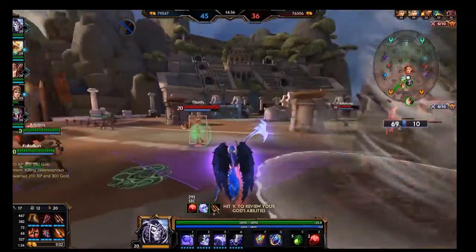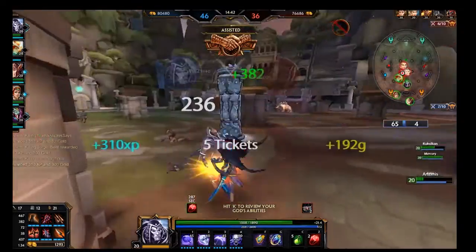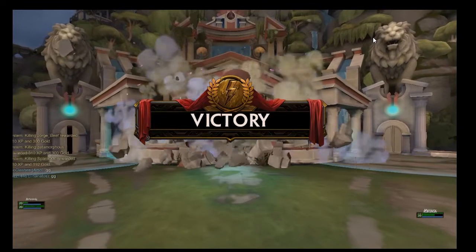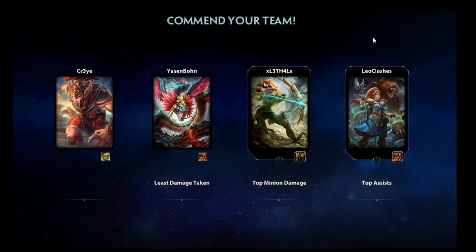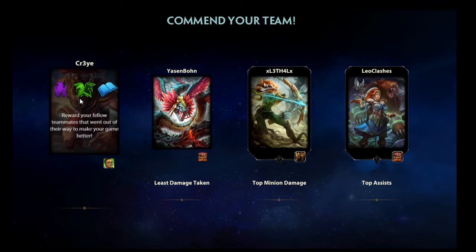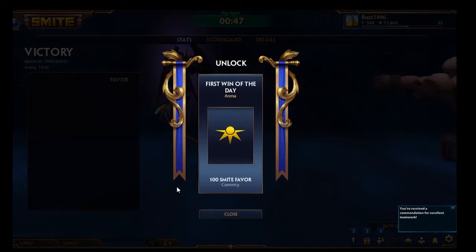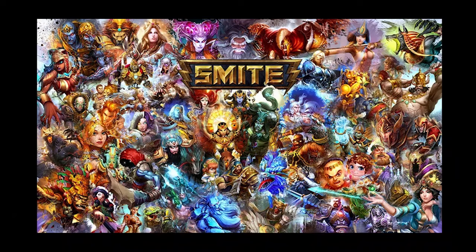Once the enemy team or your team has had their ticket count decreased to zero, the game will end. It is very common courtesy to say 'GG' in the chat to your team, whether you win or lose. Once the game is over, you will go to the commendation screen — this is where you can commend your team for being friendly, good at teamwork, or being a good guy. I usually like to commend my team for being good team players every single time.